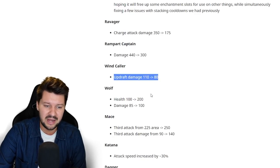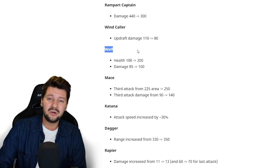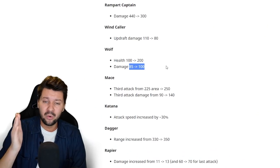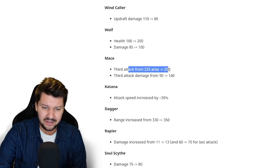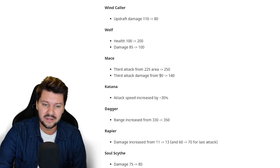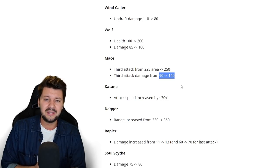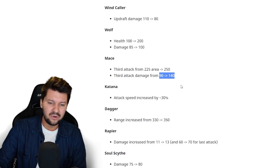The wolf got a very interesting buff — health increased from 100 to 200, so HP doubled, and damage increased from 85 to 100. They're definitely trying to motivate us to use pets more often. There are also many new pet enchantments to enhance them further, triggered by artifacts and potions — more on that in tomorrow's enchantment video. The mace third attack area damage increased from 225 to 250, and third attack damage went from 90 to 140, so blunt weapons are going to be a lot more powerful.